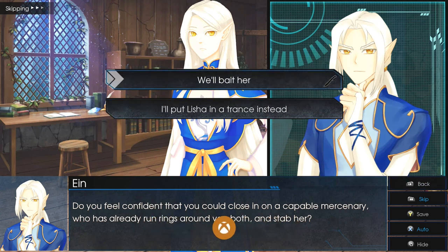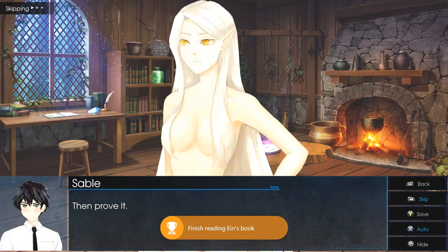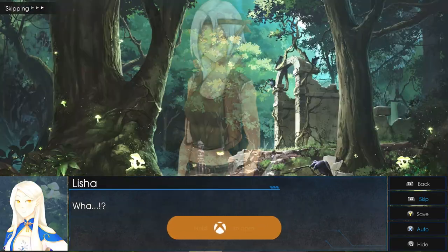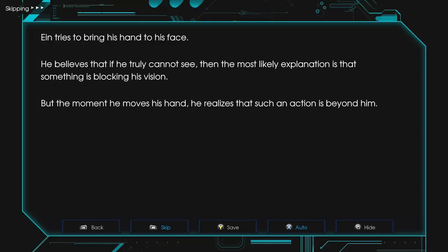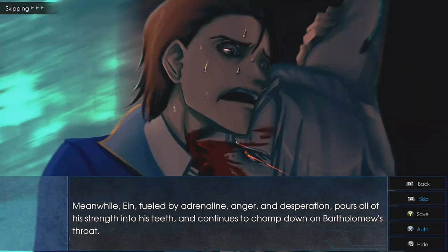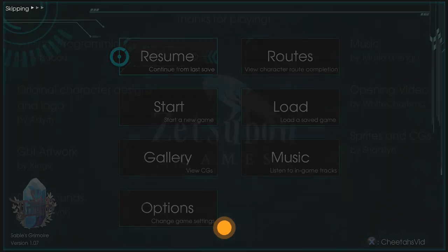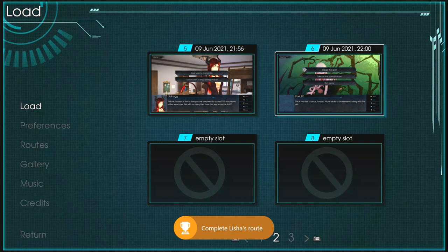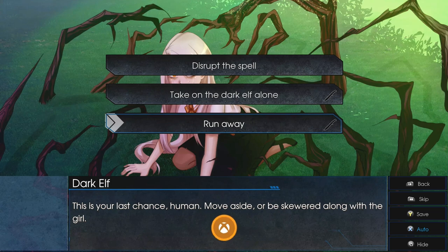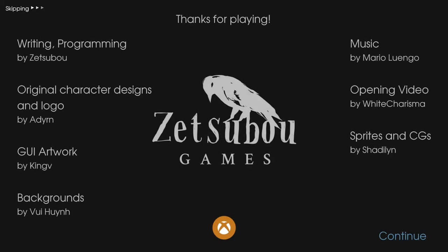Choice number two: 'I'll Put Leisha in a Trance Instead' — and that's going to unlock the Truth achievement as well as the Leisha Heart achievement. From there, press Continue and load up save number six. This time choose choice number two: 'Take on the Dark Elf Alone' — and that should unlock the Rooted achievement.